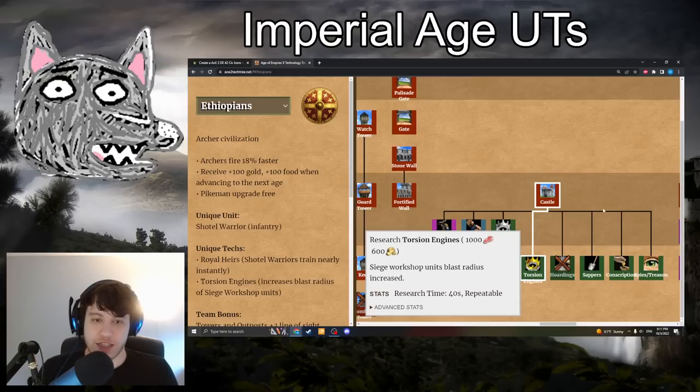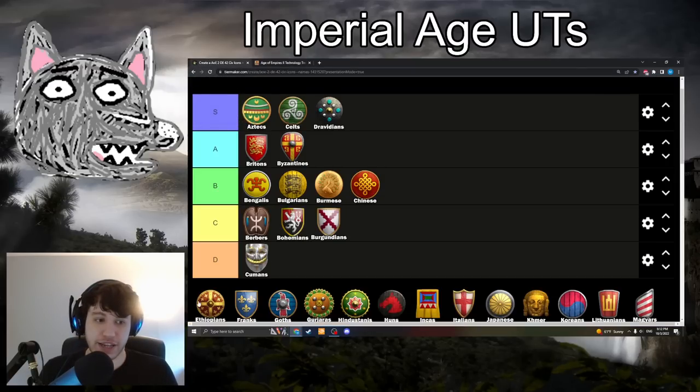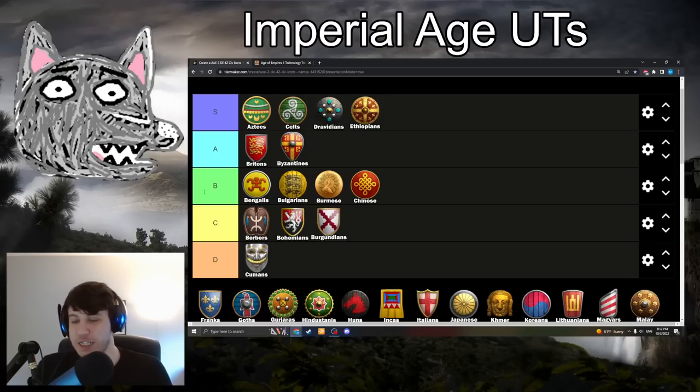Next is Torsion Engines for Ethiopians: 1000 food, 600 gold — pretty pricey. Siege Workshop units have increased blast radius based on the individual unit, applying to Siege Rams, Siege Onagers, Heavy Scorpions, and Bombard Cannons. This is going in S-tier — it's the reason Ethiopian Siege is good. You get roughly 1.95 to 2 tile blast radius for Siege Onagers, which is absolutely silly. Your Bombard Cannons get a larger blast radius than Houfnice. Your Siege Rams just knock down half a wall in one attack. It's what makes Ethiopian Siege so deadly in the late game, and I don't think there'll be much argument that Torsion Engines is a super good unique tech.